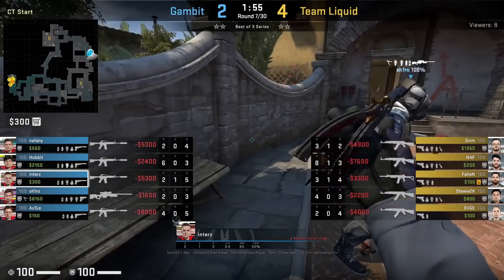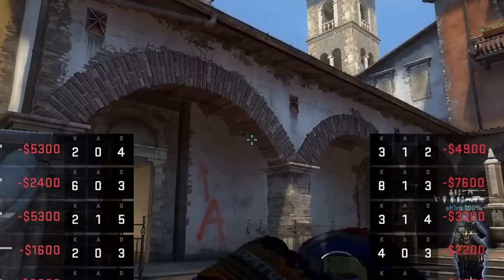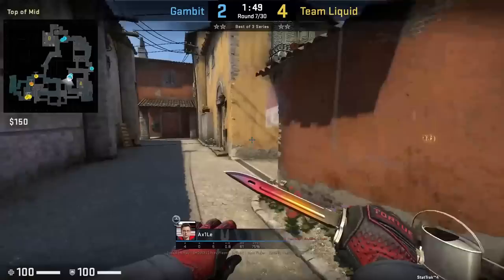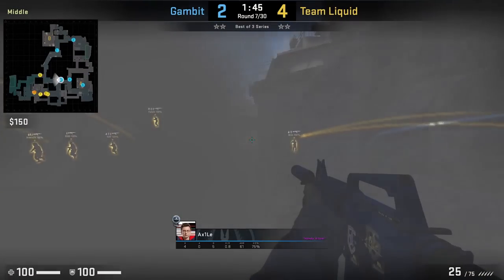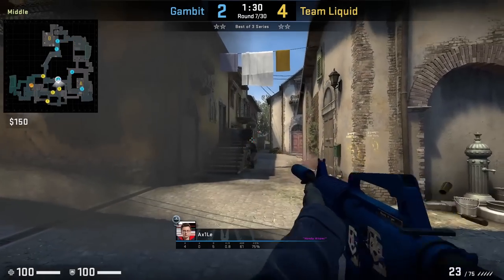Inters at the start of the round throws a mid one-way smoke from CT spawn: he stands in front of the bench, aims at the bottom of the light brick, then jump throw. Axile with the best mid spawn pushes through the smoke to the right where he has a one-way smoke. No one comes out mid from Team Liquid and the smoke fades.